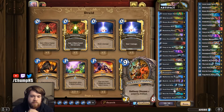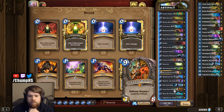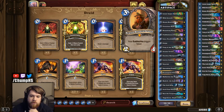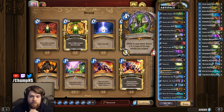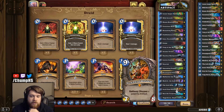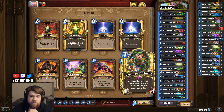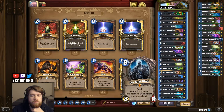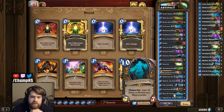Rafaam actually got some pretty decent support in the Boomsday Project. There's Dream Petal Florist, which can discount either Rafaam or Bran Bronzebeard, which lets you get two Artifacts in one turn. There's also Floop, so you can just go Rafaam into a second Rafaam. And probably most important is the Juicy Psychmelon — this means you can find your Rafaam every game, and you can also find some pretty good cards to go along with it. For the 7-drop slot we have the previously mentioned Dream Petal Florist, and in the 8-mana slot you can pull Medivh, which has synergy with the 10-cost spells Rafaam gives you.